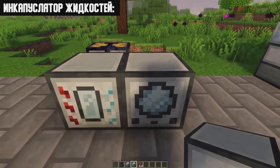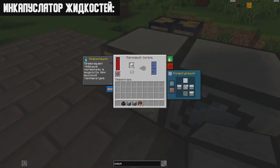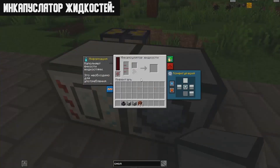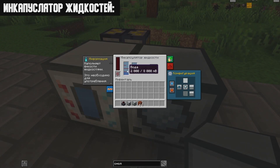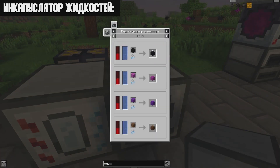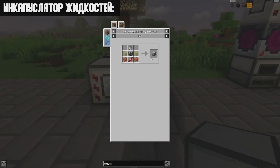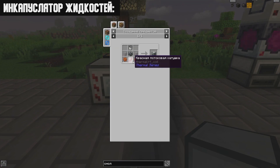The Liquid Encapsulator fills objects, blocks, or containers with liquids. To connect it to the Magma Crucible, set one side of the crucible to push output and enable auto-exit, then enable input on the corresponding side of the encapsulator. It has a built-in tank and slot — for example, filling a jar with honey produces a bottle of honey. The recipe requires two copper gears, a red flux coil, two glass, a bucket, and a machine frame.